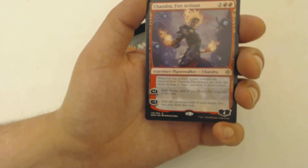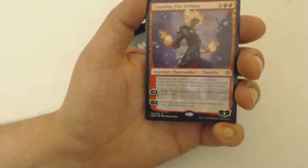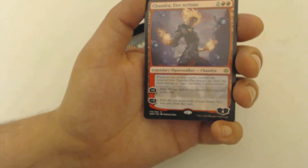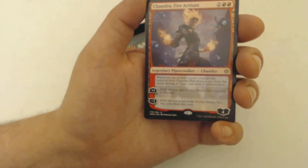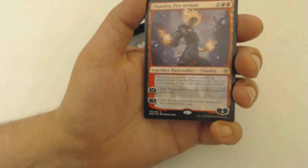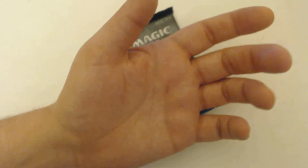Already have one of these but I'll take another one. Chandra, Fire Artisan is two and two red, comes in with four loyalty counters. Her passive ability: whenever one or more loyalty counters are removed from Chandra, she deals that much damage to target opponent or planeswalker. Plus one is exile the top card of your library — you may play it this turn. Minus seven is exile the top seven cards of your library — you may play them all. Kind of the same thing, just multiplied by seven.